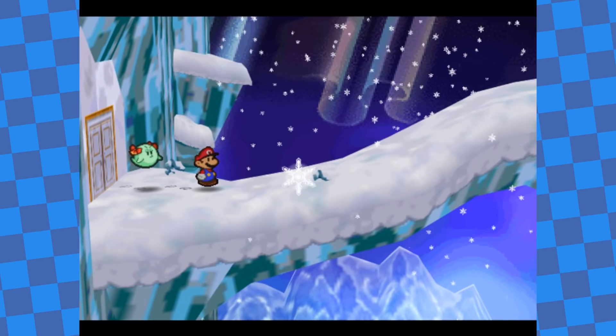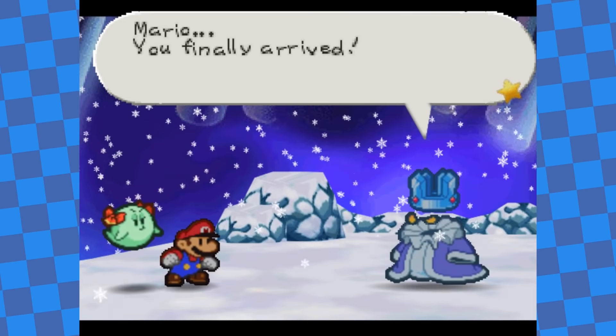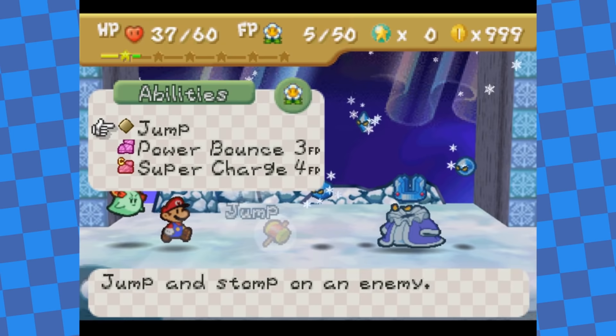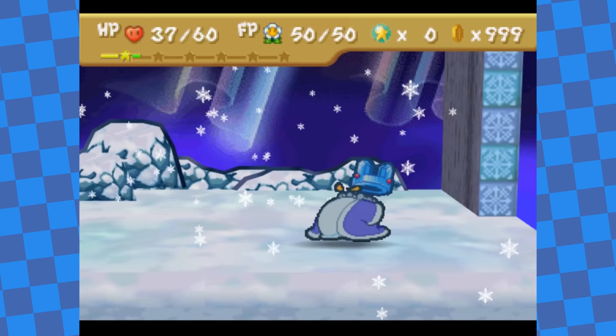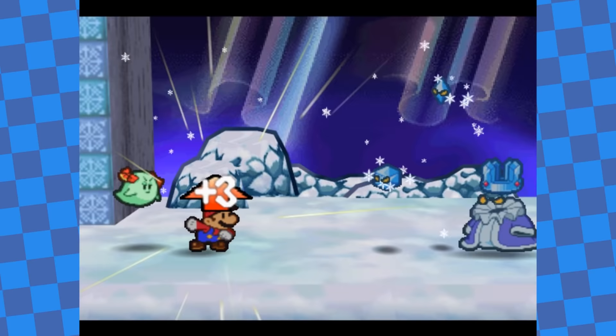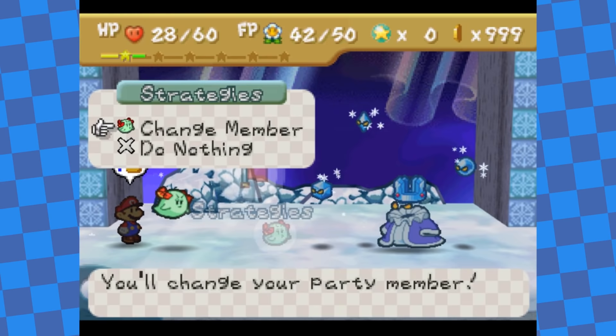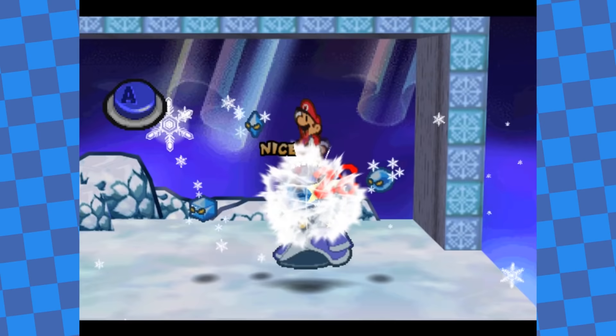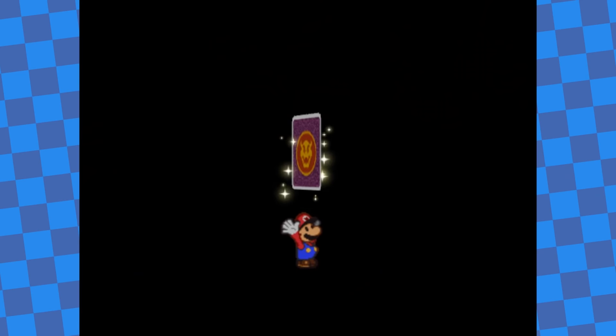I reached the Crystal King with drained HP, FP, and Star Power, but decided to give the fight a try anyway. Fortunately it was a very easy fight. The Crystal King starts with 3 crystal bits, shoots them on his first turn, summons 3 new ones on the second, and repeats. This meant I could use a Jam and Jelly to restore 50 FP and charge with Mario as much as I wanted, completely avoiding damage by using Out of Sight with Bow every second turn. After repeating that for a few turns he went down very easily, and with that the final Star Spirit was saved.